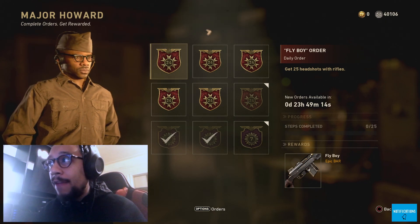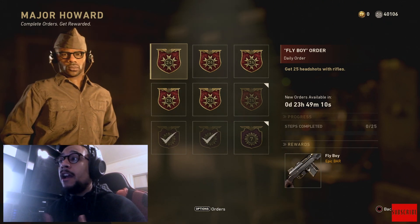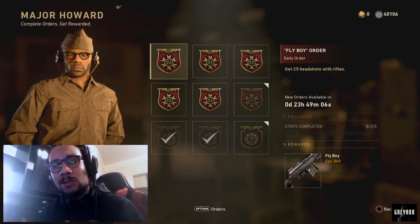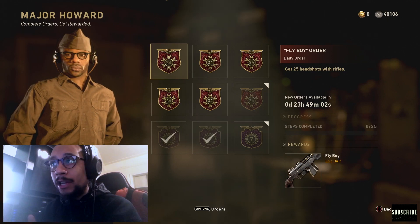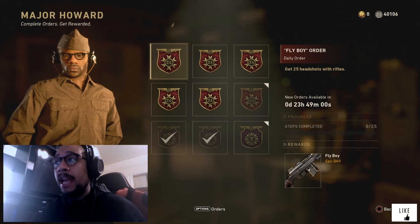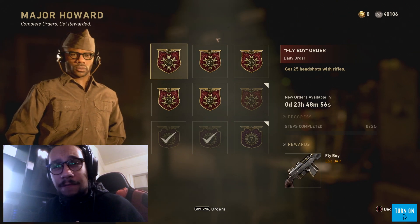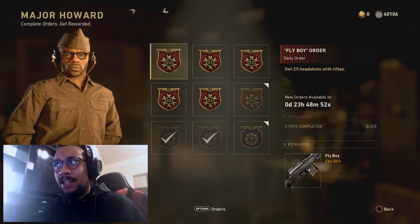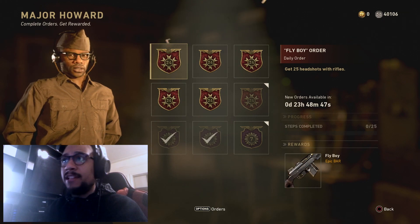You have to get 25 headshots with a rifle to get this Fly Boy variant. Pretty cool variant, it's a little tedious since you can't really control headshots that much. If you're trying to get it as fast as you can, I'd highly recommend going into Shipment 24/7 — that's probably the fastest way — or going into a match of hardcore TDM, domination, or kill confirmed to get those easy headshots.